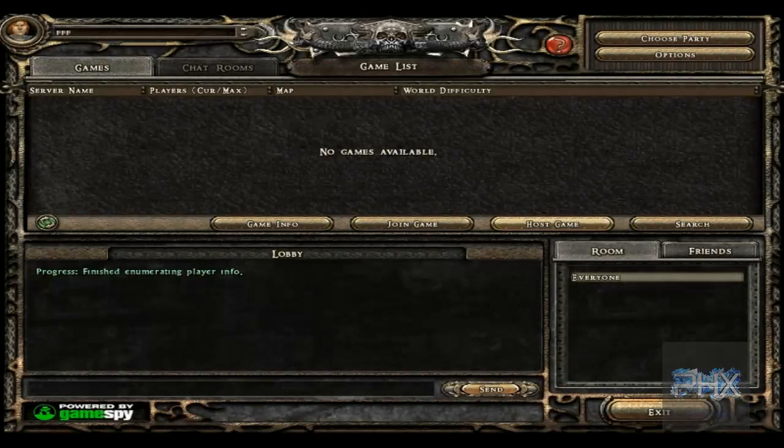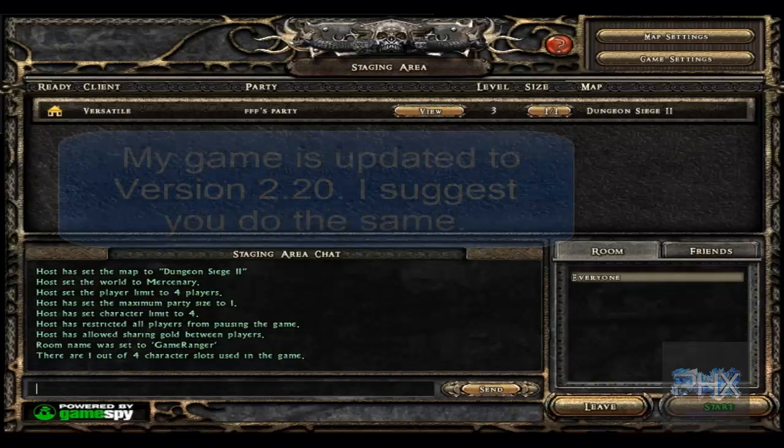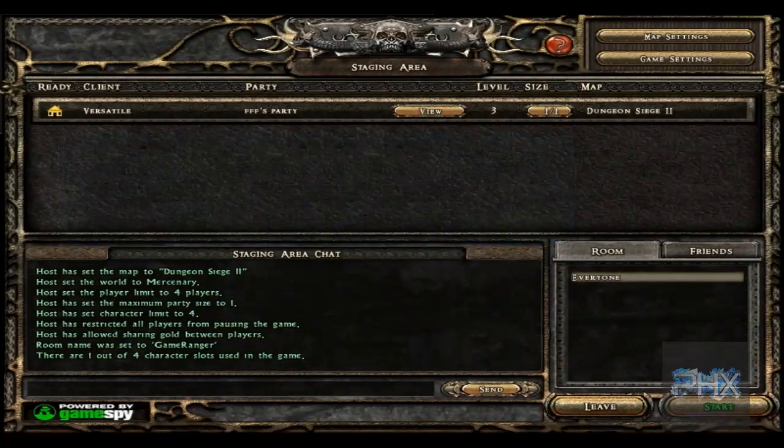Now I click on host game. It does that and now I'm just waiting. So on my other computer — or if your friend, for example, is trying to join your game — their game will start, and then their game will automatically take them to that multiplayer menu. Then they click on the button that says LAN, or local area network, and then they see your game in the map list. They click on that and then they are in your game.